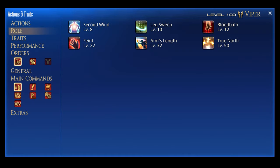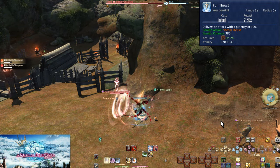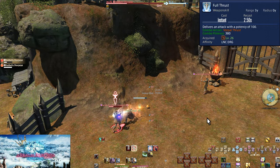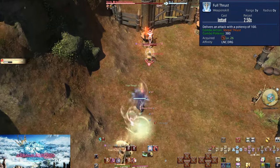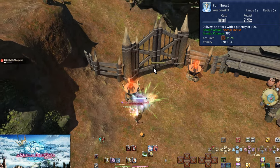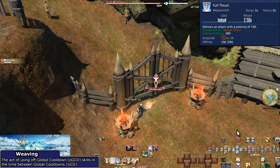At level 22 we have Feint for our next role action. Level 26, Full Thrust. This is the third hit of our first combo — after Vorpal Thrust we can use Full Thrust, which does a much higher 380 potency of damage. As a result of it being higher, we're going to move Life Surge over to here. We want to guarantee a critical hit on Full Thrust over anything else. So anytime you use Vorpal Thrust and Life Surge is available, weave it in so you can critical hit your Full Thrust.